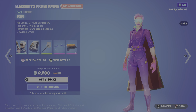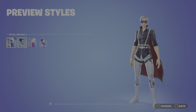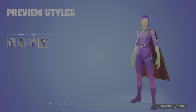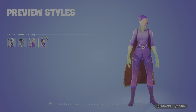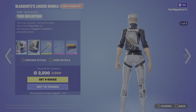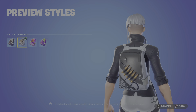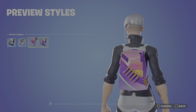You guys already know that's my favorite season. We do have four styles: we have the default, we have the inverted style, we then also have the special Echo, and then we have the prismatic Echo — very very cool, really love the colorful style. Moving on to the back bling, we have the True Reflection: 'Two true originals, one perfect pack.' This also has four styles: the default, the inverted, the fluid with a nice animation, and then the expressive.